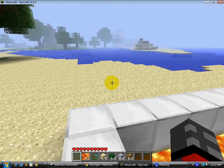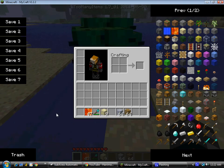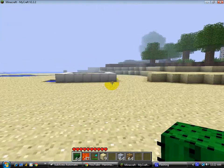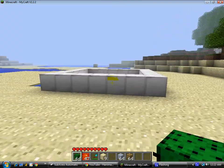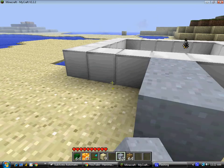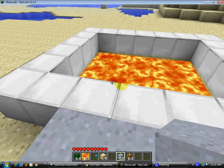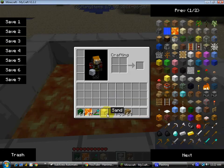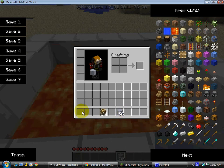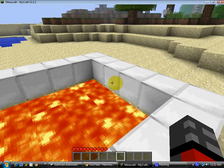If you threw it in the water, I'll show you a demonstration on that as well. If you threw it in the water right here, see, it just floats and you can pick it back up, which gets annoying. But if you come up here and build two extra blocks, and then throw it out, it all goes out and gets deleted with no trace of it.